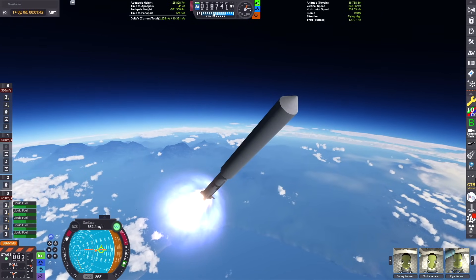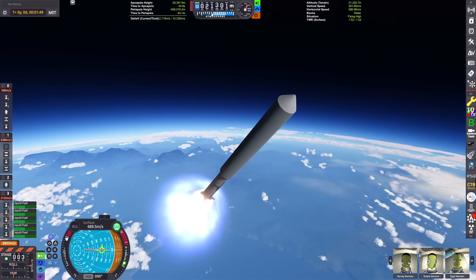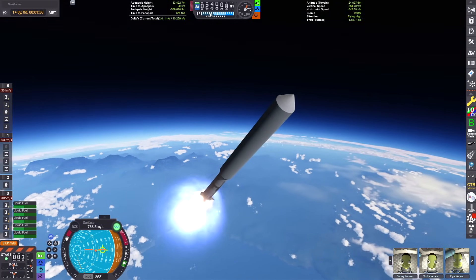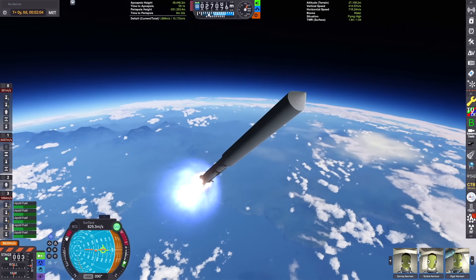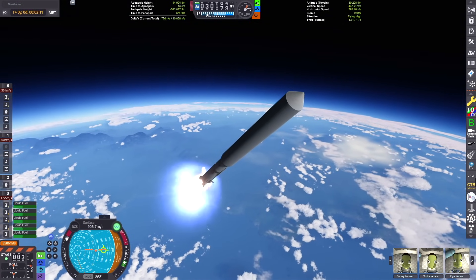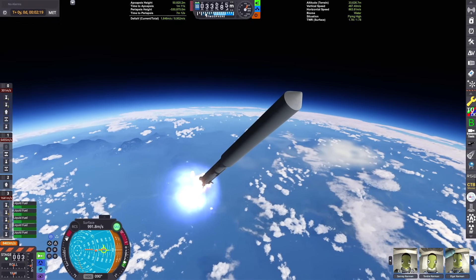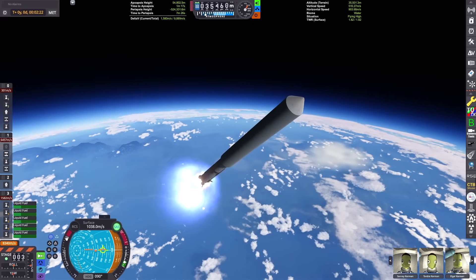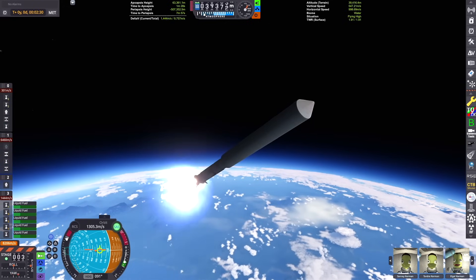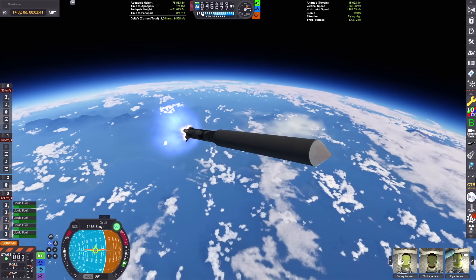That actually usually happens on my boosters in this style. It's basically that lower Saturn V stock replica style — I use the lower half of the main booster and then usually two solid rocket boosters. That can get almost any payload I've ever done straight into orbit just fine. That's a nice little tip if you want to do these giant payloads.